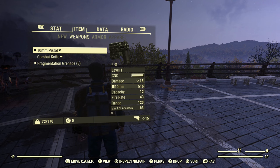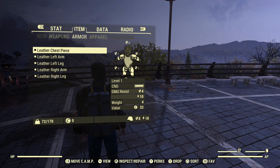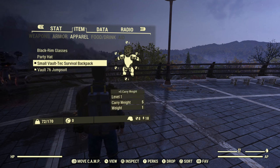As far as the gear goes, no matter which of the level two starts you choose, everything is the same. You get a 10mm pistol, a combat knife, and five frag grenades — same as before. This is a little different though: it used to be that you started with just a leather chest piece, but now you start with a full set of light leather armor. It is unmodded. The apparel is the same, though the backpack looks different but gives you the same benefit: five carry weight, Vault-Tec jumpsuit, party hat, black rim glasses.